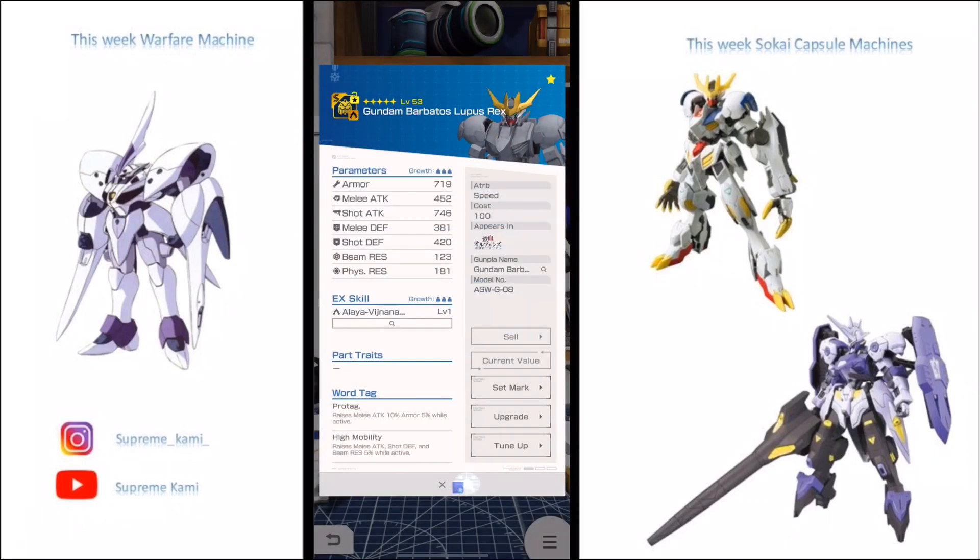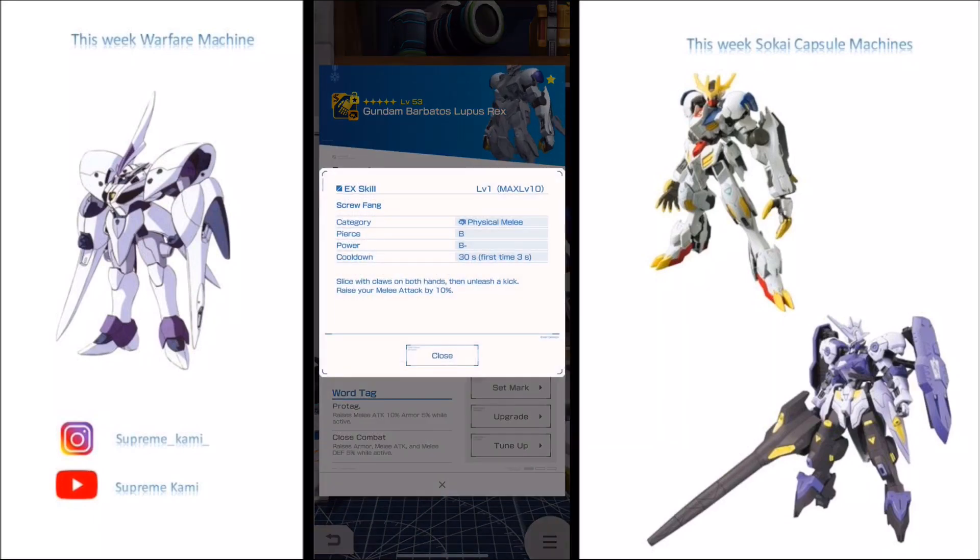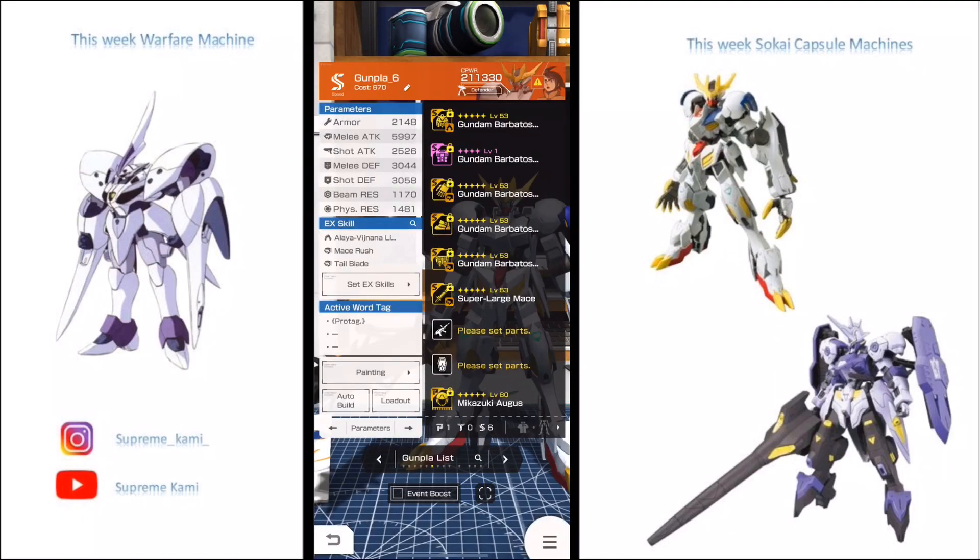The Army EX skill is showing B pierce and B-minus power, so it's pretty good to have both stats at B. Once alternation happens, it's going to get a little bit better. This also raises melee attack by 10, which is going to be really useful — that 10 does make a big difference.